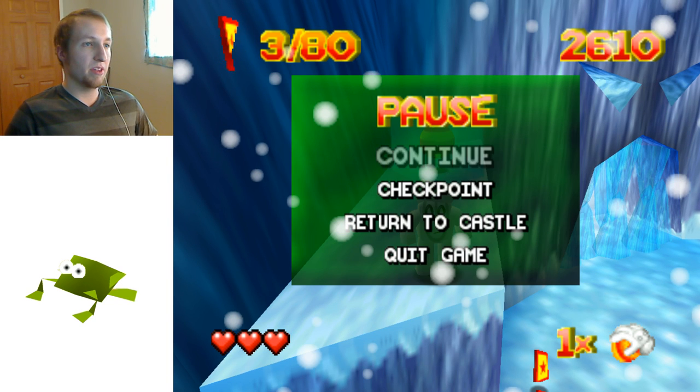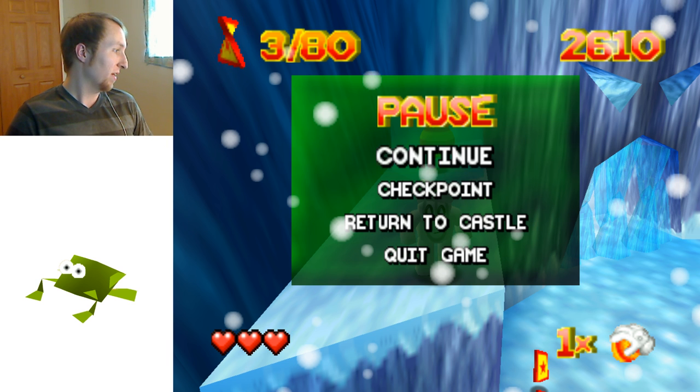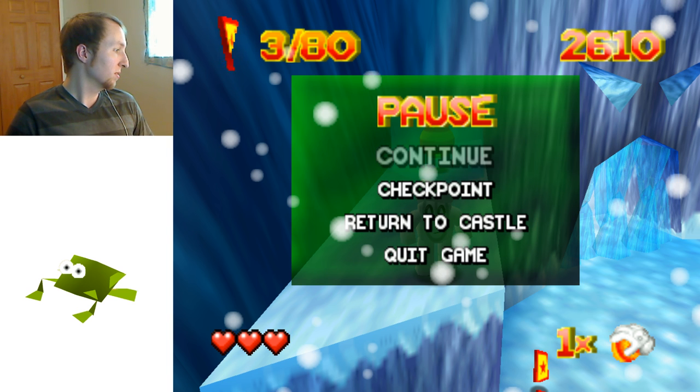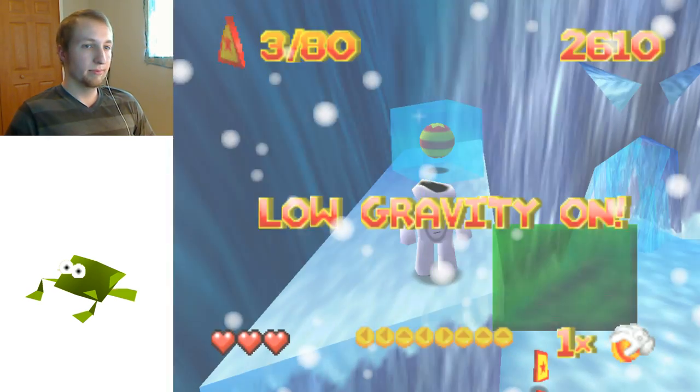The theme for this level is prehistoric — it goes from a snow level to volcanoes and stuff. I'm going to show you guys something else in this level called the Enemy Ball, which I really enjoy as well. The Enemy Ball essentially lets you transform the ball into an enemy in the level. I need to put low gravity on again.